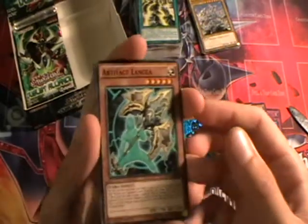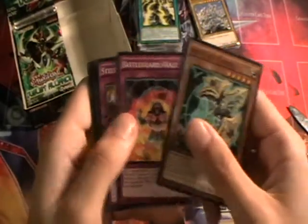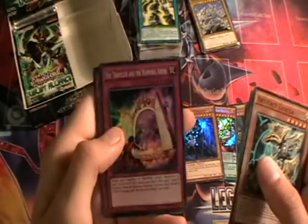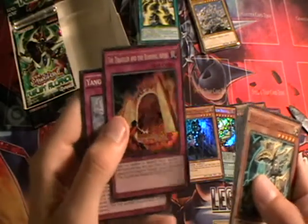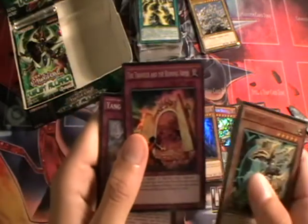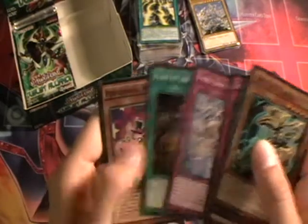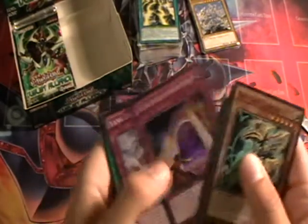Here we have Artifact Lancia, Battleguard Rage, Satellite Nova Wave, Shadal Falco, and The Traveler and the Burning Abyss — a very nice super rare trap to go with your Burning Abyss archetype. Yang Zing Unleashed, Feast of the Wild Level 5, Performapal Hip Hippo, and Battleguard Howling.